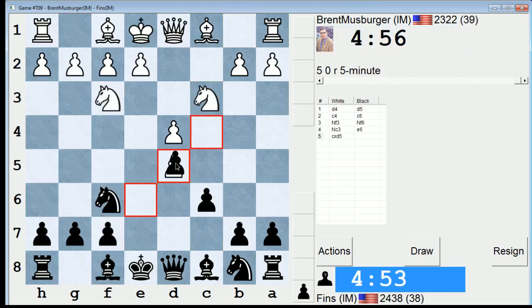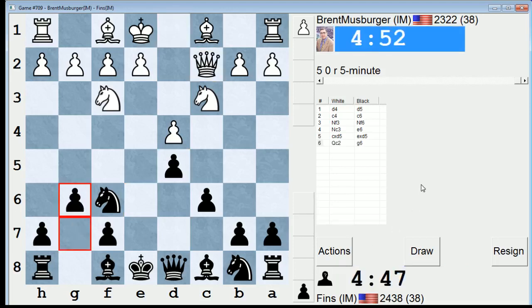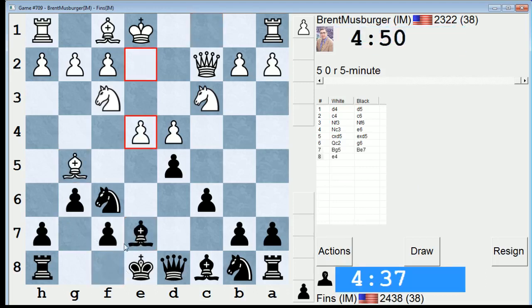He takes on d5 — another game with an early capture on d5 in this Qc2 business. I'll play g6, just like I did in the other game. So this time I can actually develop the bishop to g7 if I want. I might want to take that opportunity. Let's go bishop e7 all the same. I think I'm supposed to play bishop e7 there.